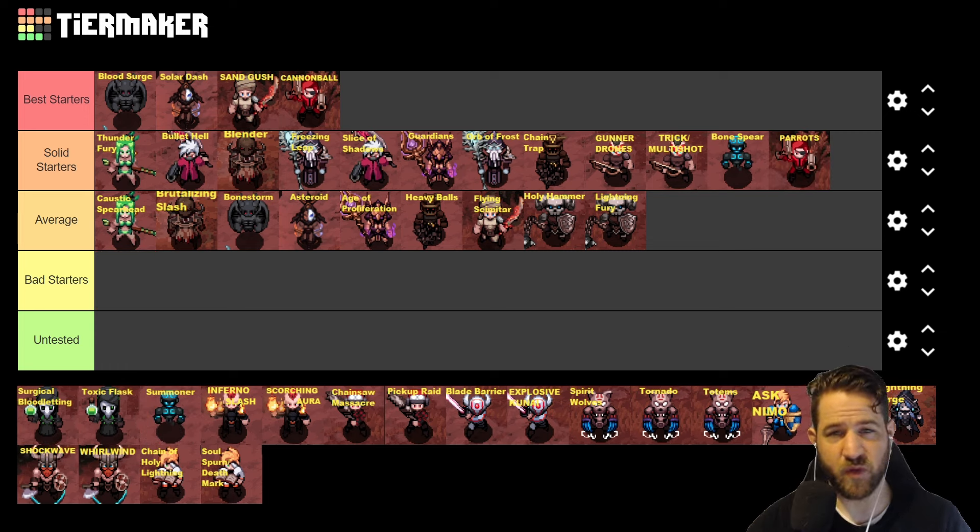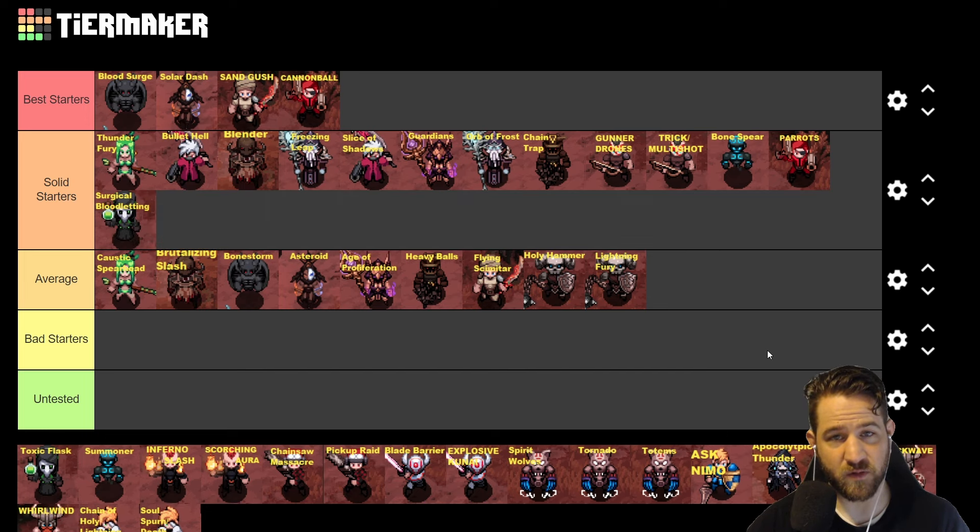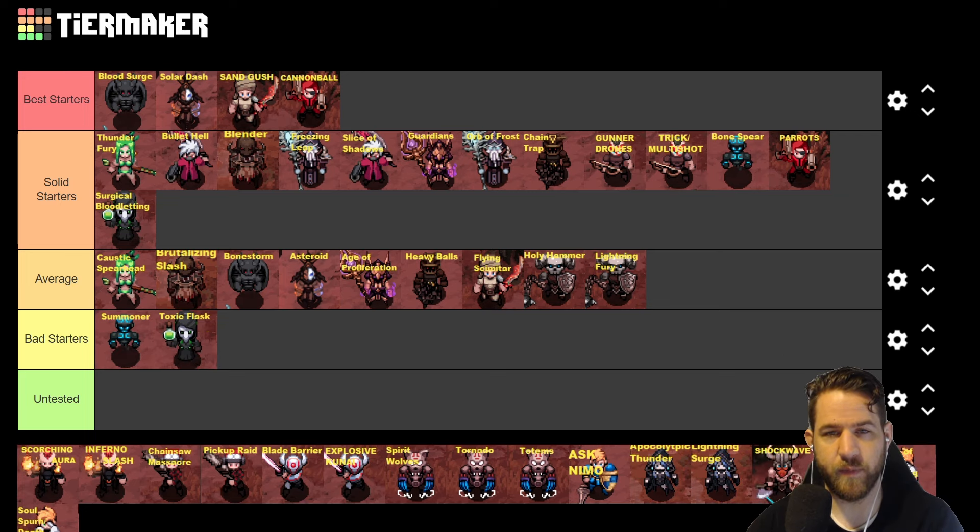Next we have Plague Doctor: Surgical Bloodletting feels really fun to play early — you have really good sustain and as you life-stack you get more damage. Overall a very solid starter. Toxic Fast on the other hand is great for single target but I can't stand using this skill in any other situation until you get the augment. For me it's a bad starter.